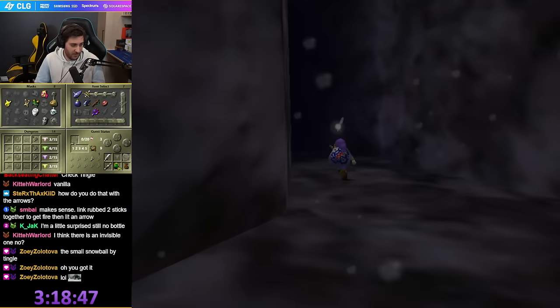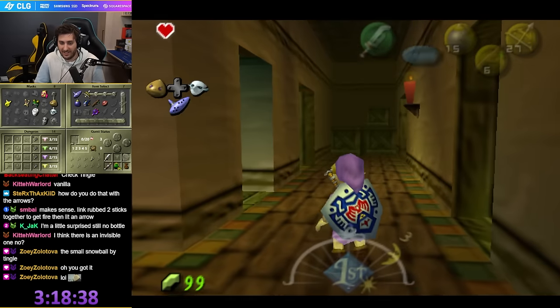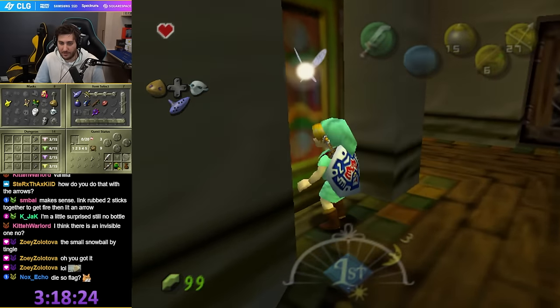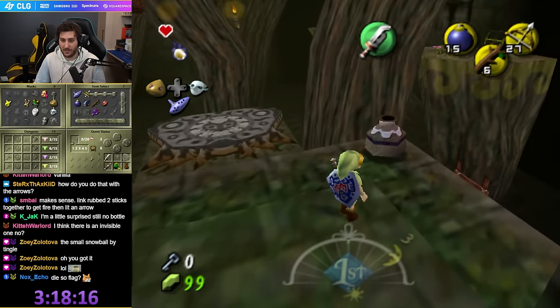Alright, where does this go? Oh shit — the Stock Pot Inn. That's kind of weird. There's like a billion fucking things here. Woodfall. Okay, there is a remains in here. This is big.